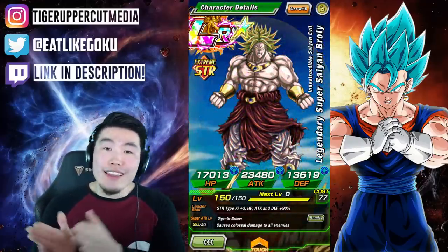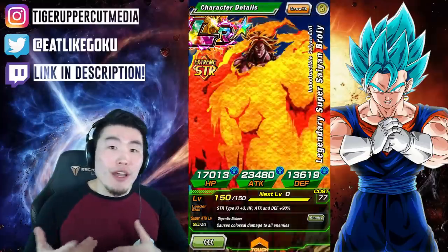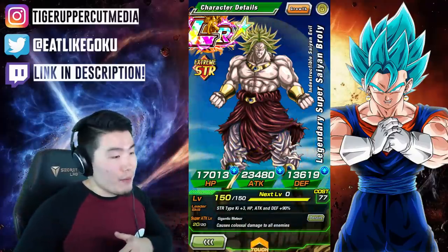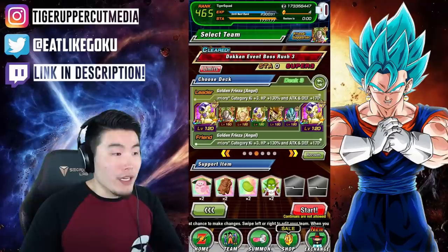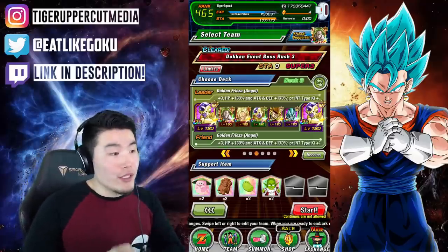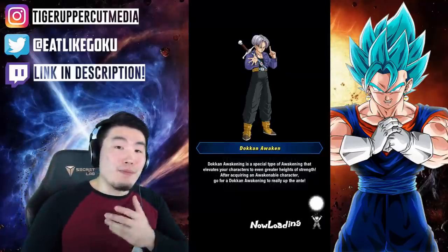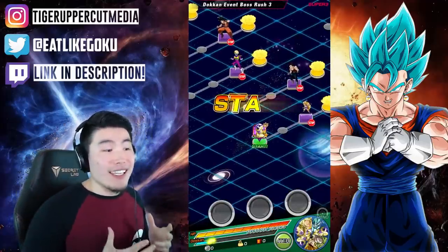With that out of the way, let's jump into this showcase. I assume that pretty much everybody knows what LR Broly does at this point, so we're not going to go over the details — we're just going to jump right into the gameplay. I'm bringing him on a Resurrected Warriors team because that gives him the highest attack boost, and I also bring his TUR version because that is his best possible linking partner. So we should see some pretty significant damage today.